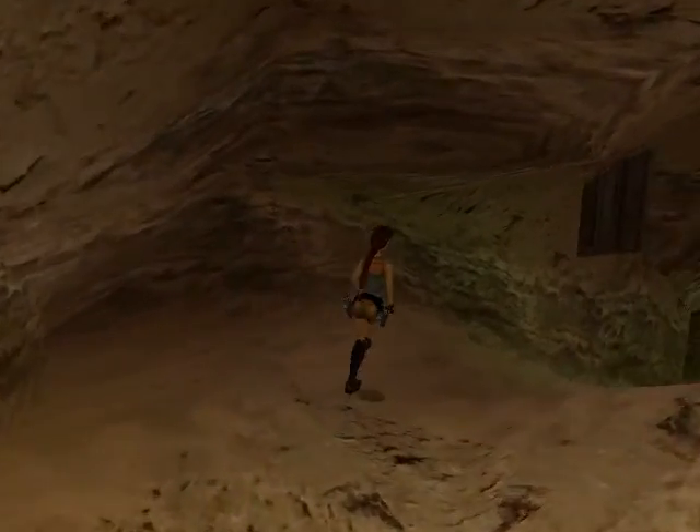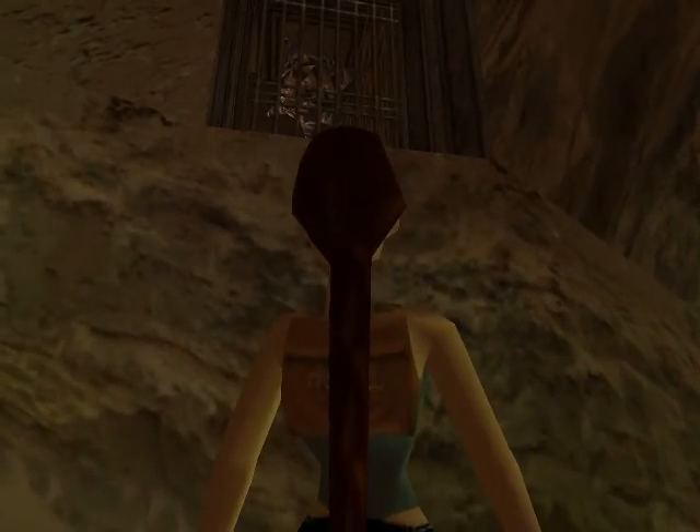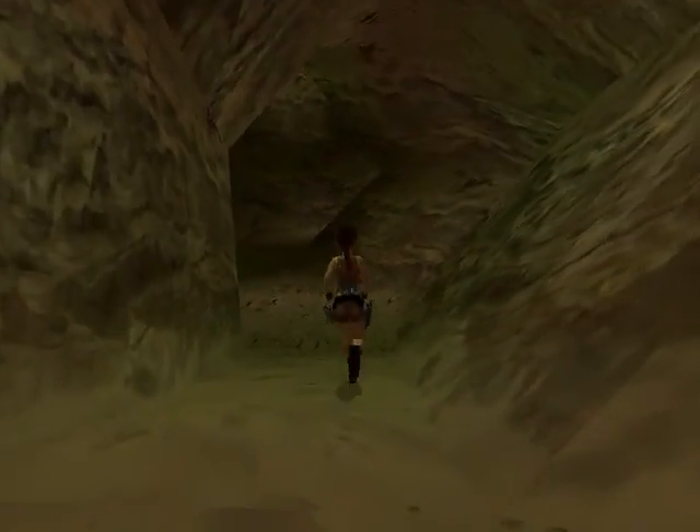Welcome back, this is part 2 of Charlie and the Journey. We've come to this cave — there's a door up there, but we can't get through it yet. It's to that room, I think, with the water.